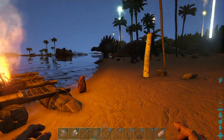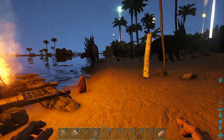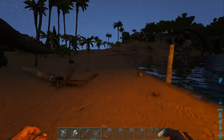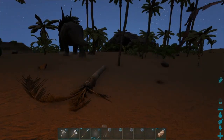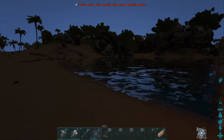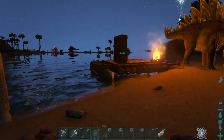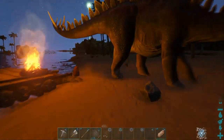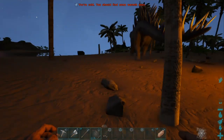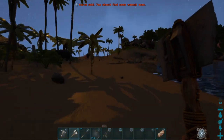We're getting ready to start. Where we left off, we got all the explorer notes and landed here on Herbivore Island, where we can set up a pretty good base without much disturbance - well, besides these nut jobs.